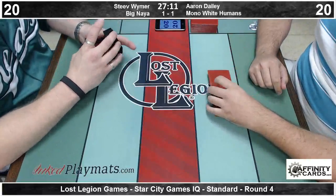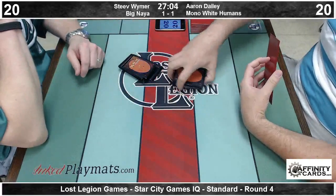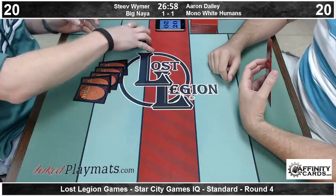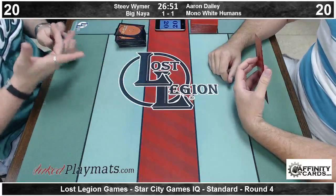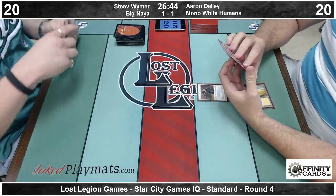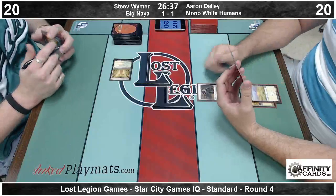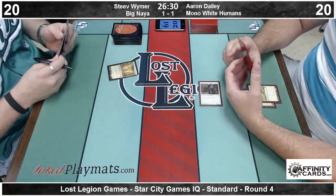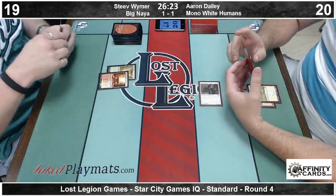Chad is debating the over-under on missed triggers for this game — currently set at 3.5. I'm going to take the over. I will take the over. Steve literally does not have a turn-one play in his deck. Double Champion of the Parish from Aaron — come on! Oh, that's the worst. Post-combat... just no follow-up. It's also possible that he kept a hand of Fiend Hunters, or he has a turn-3 lands and a Silverblade Paladin.